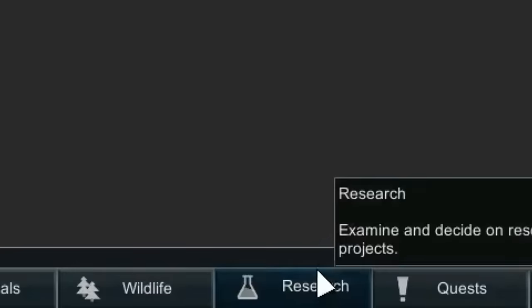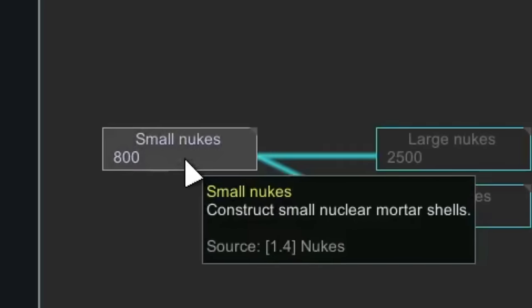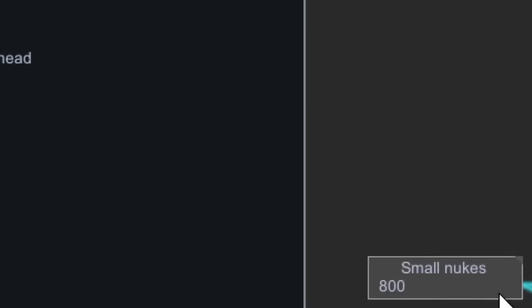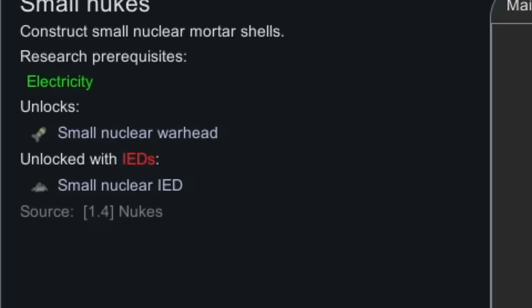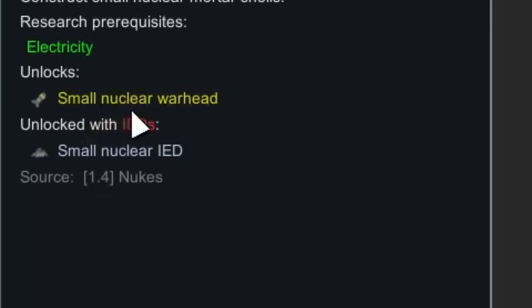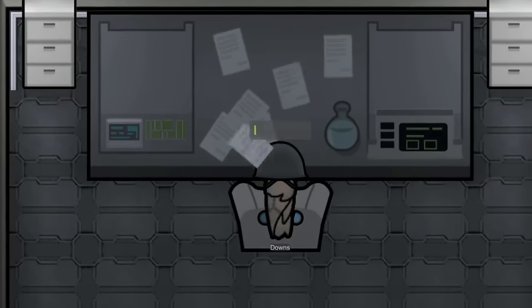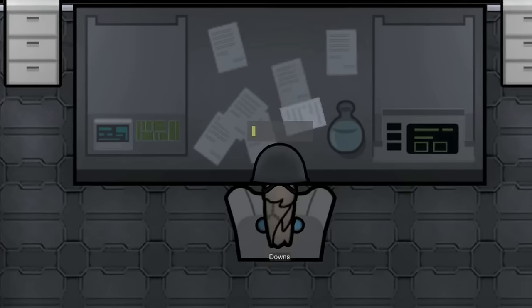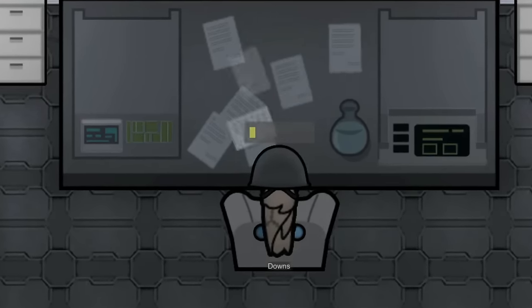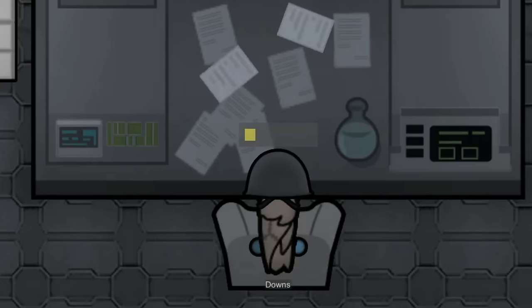My friends, it is finally time — the moment you've all been waiting for. A new research project. Yes indeed, we are going to be researching small nukes — the very first nuclear bomb technology on the planet of Degum. Not made in any top-secret laboratory by any specialized rebel scientist or highly decorated military scientist of the Marshal Service. Nay, my friends — made by the estranged wife of a warlord in the desert.